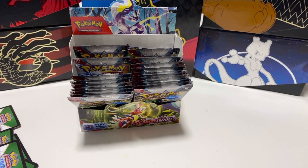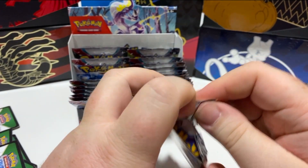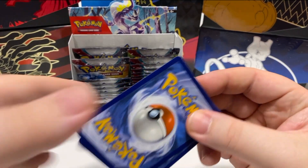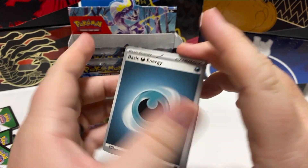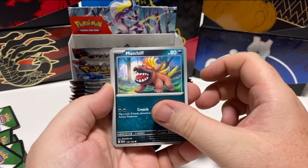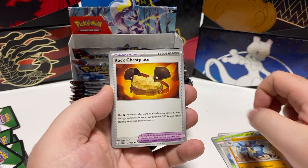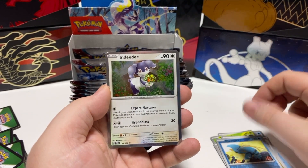It feels like the pull rates on these are a lot higher than some of the previous sets. I wonder if that's just because it's the first set in the new series. Energy, Bash Chief, Brawniard, Wiglet, Star Grunt, Lucario, Rock Chessplate, Pormo — I like that card — Clauncher, and Indeedy again. Got Indeedy two packs in a row.